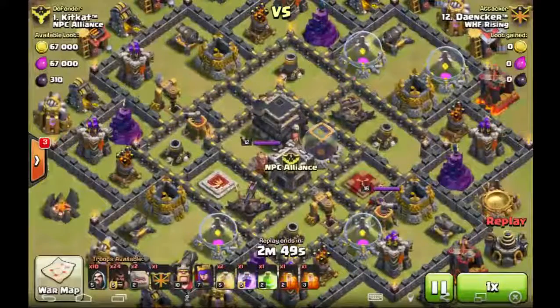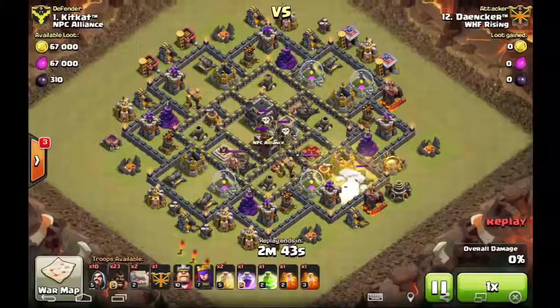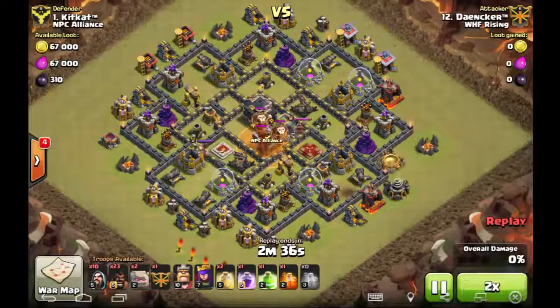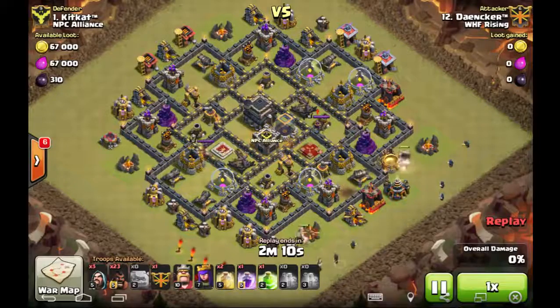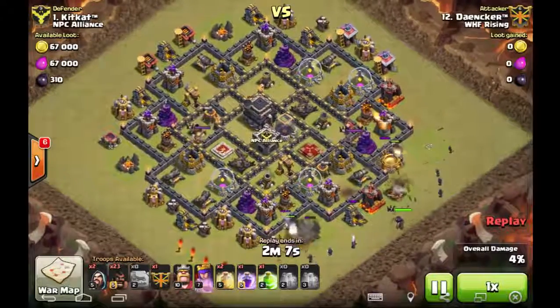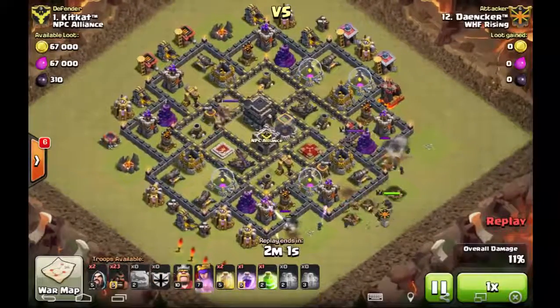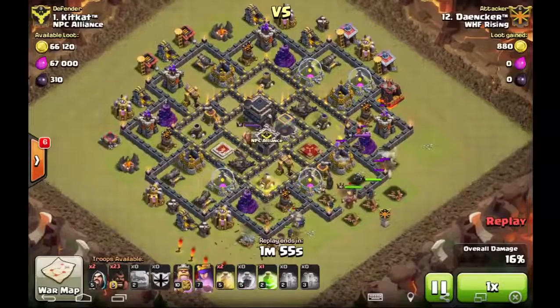Number 12 hitting number one gets a three-star, bringing a shattered GoHo using a double poison to take care of the clan castle. Keep in mind Danker has very low royals — level 10 and 7 — which makes this pretty amazing. He drops two golems on the side, follows up with wizards, the queen starts funneling, then drops wall breakers and sends the clan castle Pekka in for the all-route.